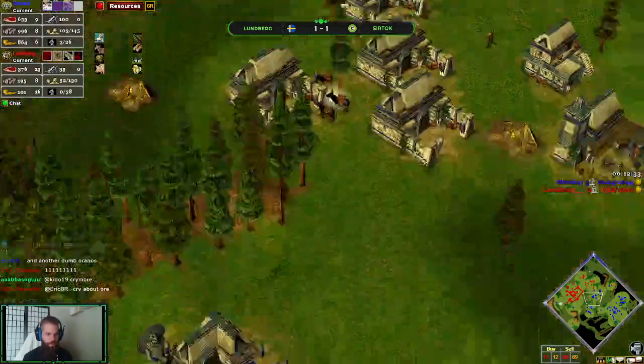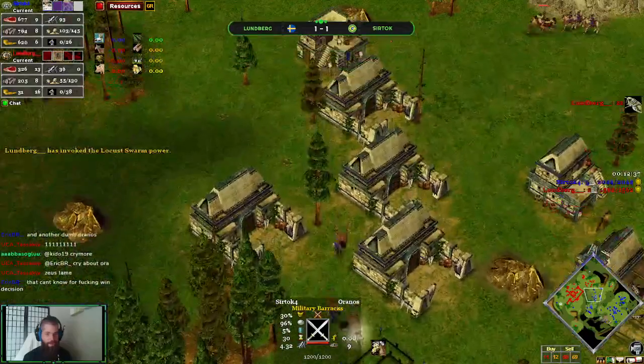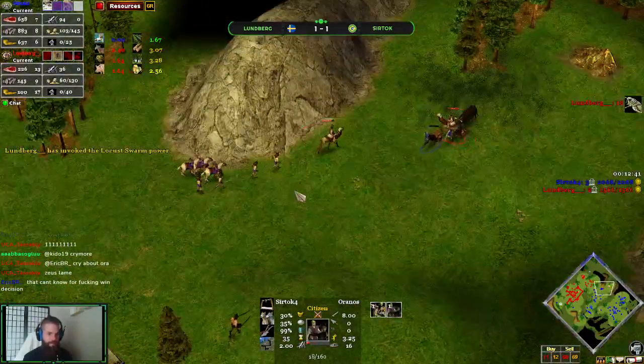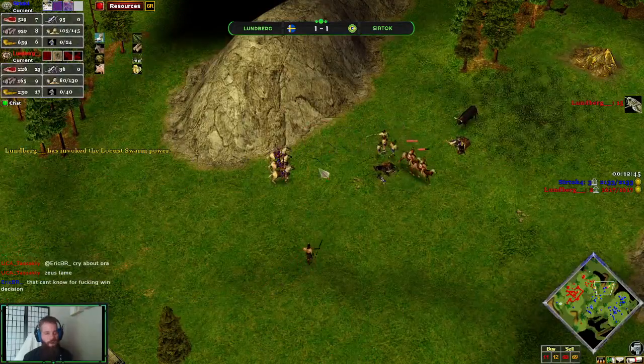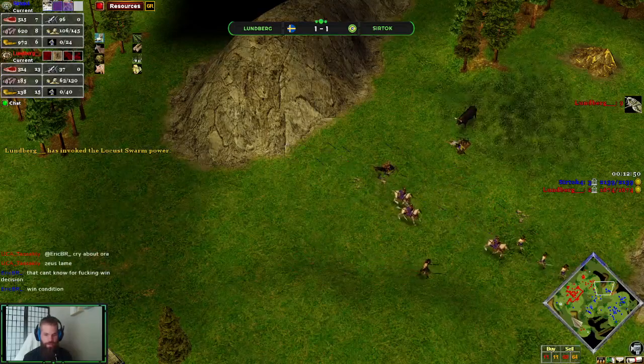We're going for heavy Contarius spam — he's going to have heavy Contarius here in a second. A couple of dead citizens, I expect. Two dead citizens. Not too big of a deal — he's down to 24, but he has three TCs. He can rebuild those easily enough.